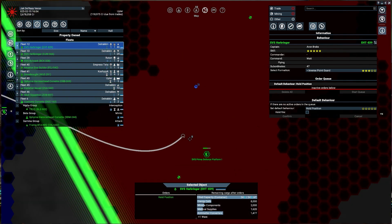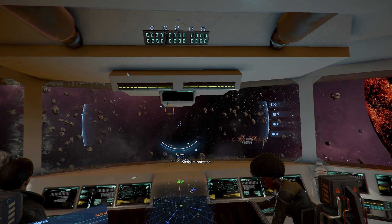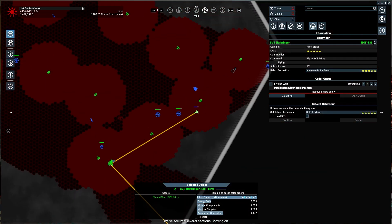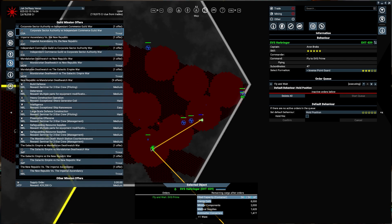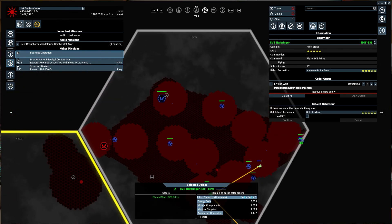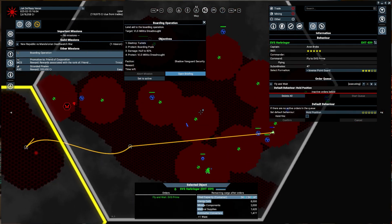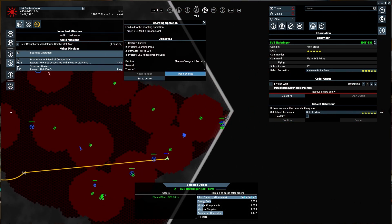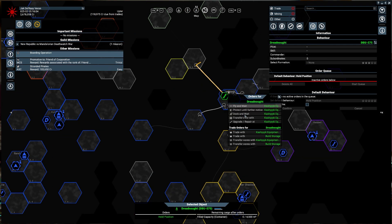We're going to send our capital ship back to SVS Prime. We've secured several sections. Wait — where's my ship? It's back here — we already captured it. Cool. We're going to send it to the equipment dock.